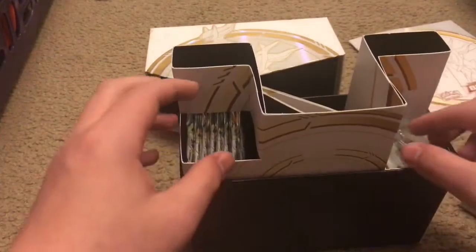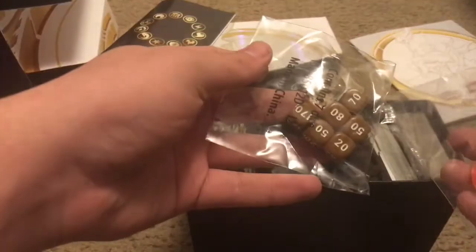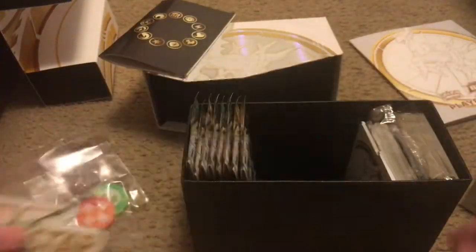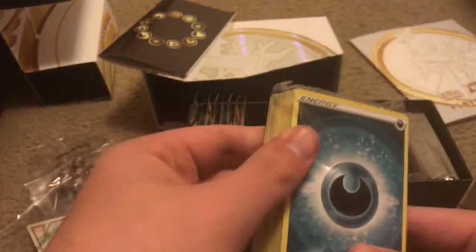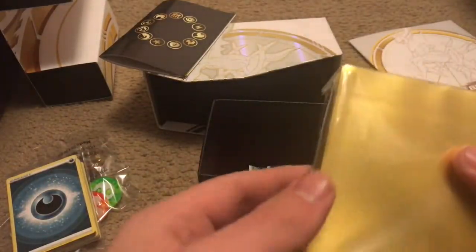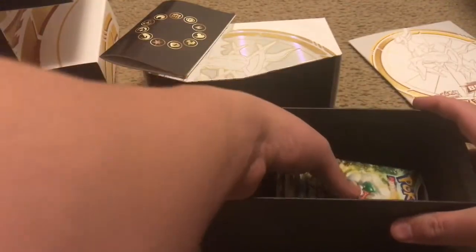Let's pull this out — comes with this guide, some coins and some dice. I probably don't know how to play the original Pokemon card game. There's the V-Star thing, we got the energy cards here, and the card holder things — I don't know what you call them. And here are the packs.